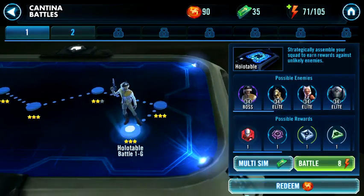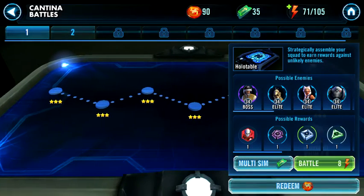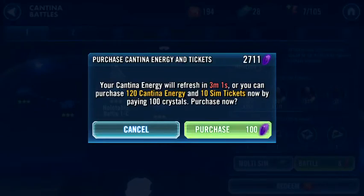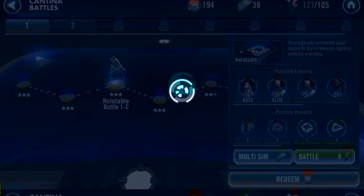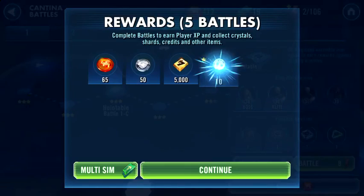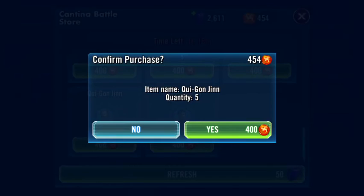Right now I'm farming Chewbacca and a little bit of Talia - I have 40 shards of Chewy but only about 10 of Talia because I'm focusing on him first. Once I get him to five stars then I'll shift focus to her. I simmed all of these and got a great drop rate - we got a level up and bonus energy too, getting around 10 of his shards which is pretty good.